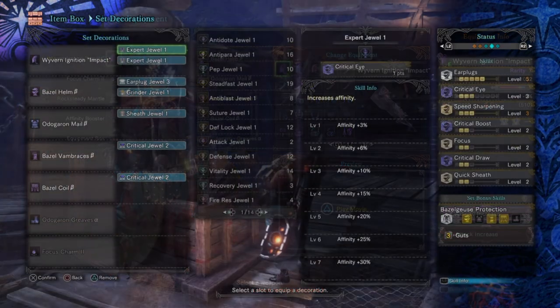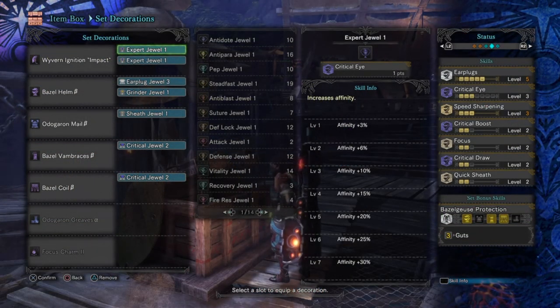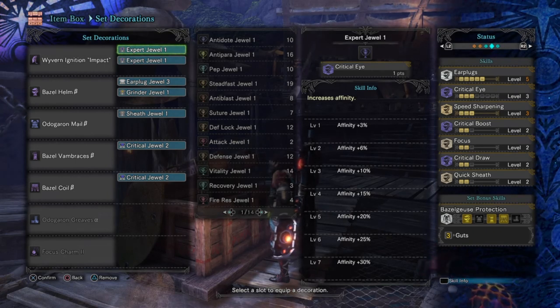For the skills being used, I focus on landing quick attacks on a monster's head through a hit and run tactic, using every opportunity to keep hitting until I KO them, then charging up for a crit draw true charge attack, and repeating the process. Overall you're going to be doing a lot of crit draw attacks to get the KO effect to kick in. The skills generally vary and this is something you can change and adapt to your own fighting style.